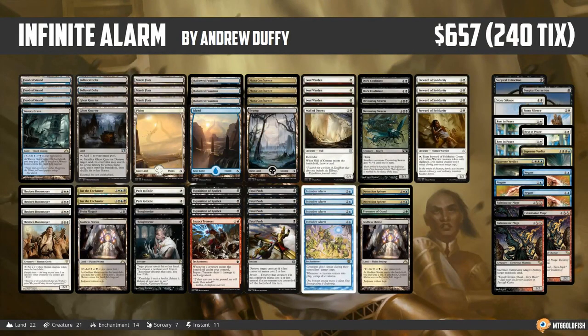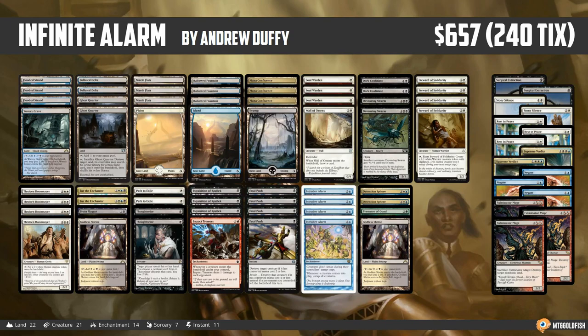Hello everyone, it's Seth, probably better known as Saffron Olive, and it's time for another instant deck tech. Thursday means it's Fishbowl Thursday, where we get to take a look at one of the super sweet decks sent in by all of you. This week we are heading to Modern to check out a deck I'm calling Infinite Alarm, which comes to us from Andrew Duffy — congrats to Andrew on a super sweet brew.